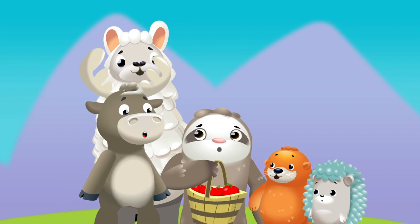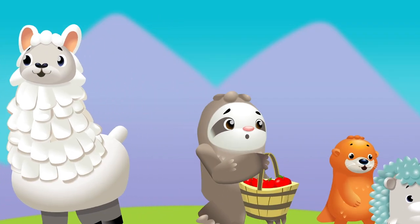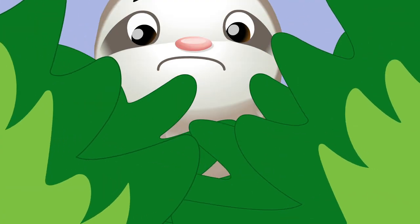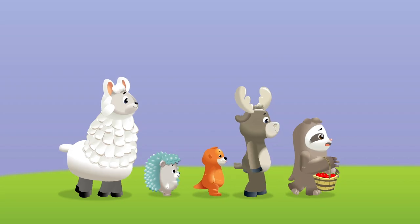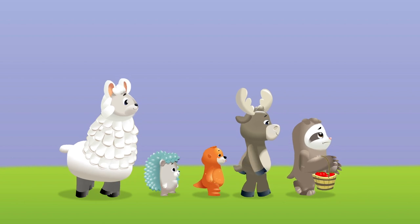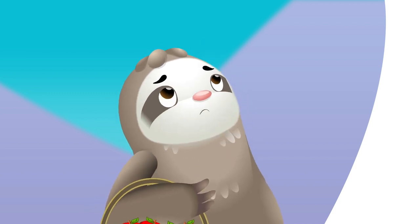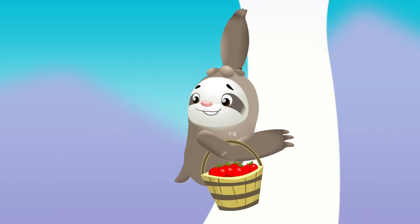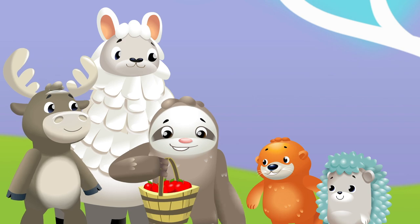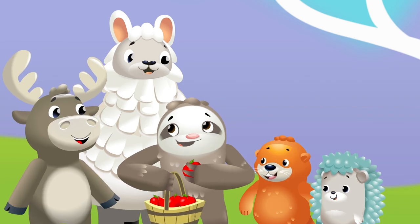One, two, three, four. Sloth, we only need to find one more. Sloth, oh sloth, did you just see five red apples fall from your tree? Climb on down from your tree so tall, where did your five apples fall? Sloth, oh sloth, look and see — the last missing apple is stuck in your tree! Climb back up, faster please. Let's count the apples we found: in the tree, in the river, on the ground. One, two, three, four, five. Five apples!